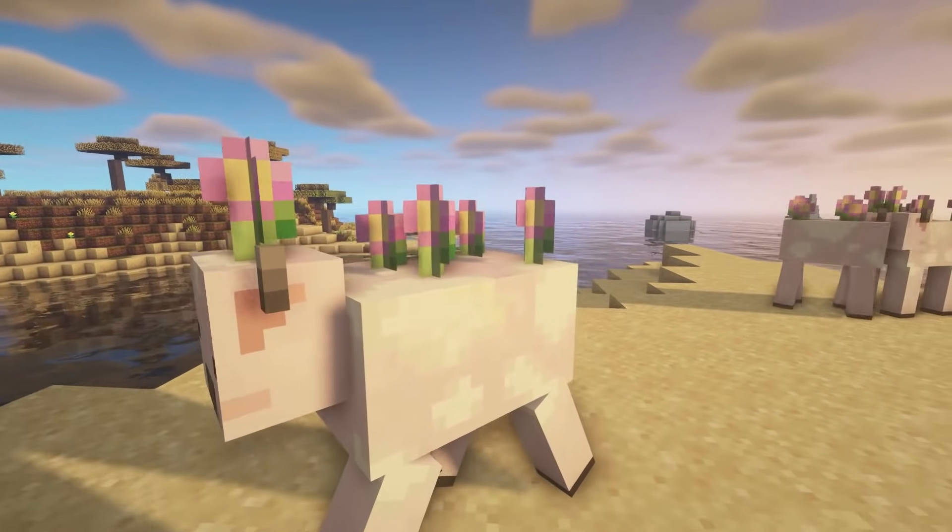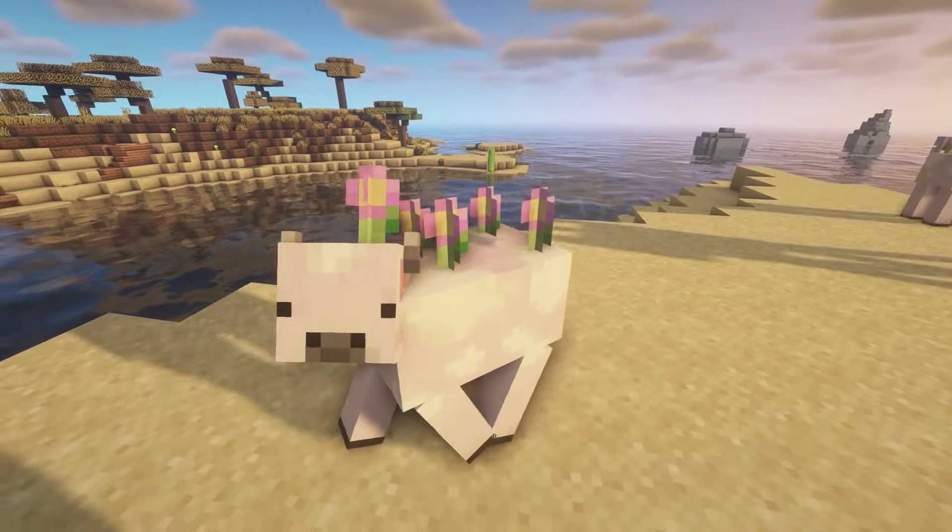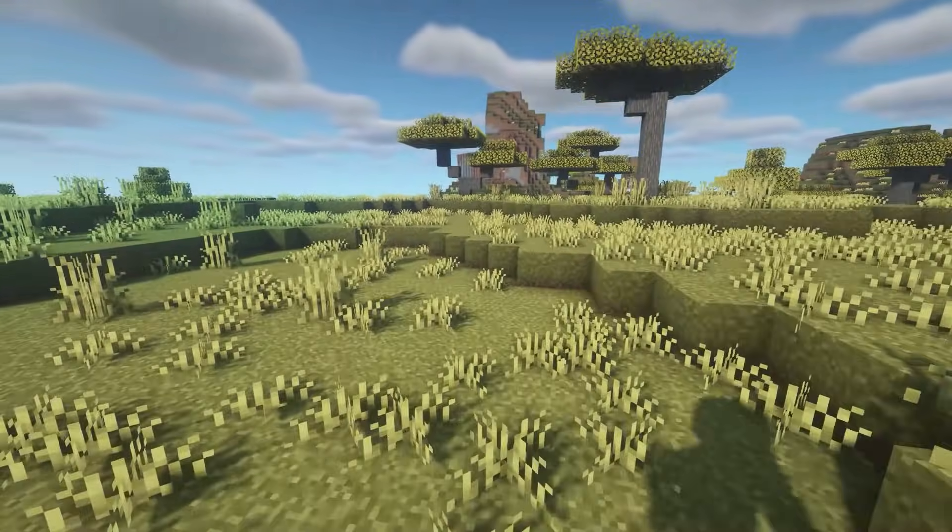This next one is called Moo Breeze Pack, and it creates a straw bloom cow — a pink Moobloom variant with pink daisies. They drop strawberries.